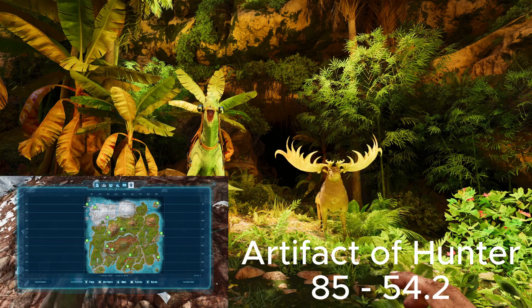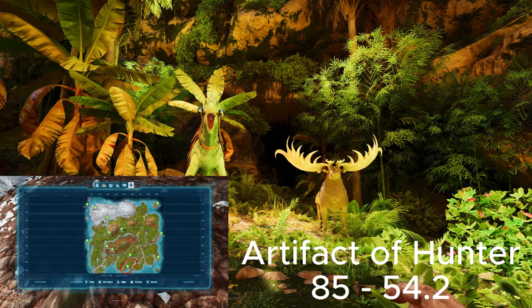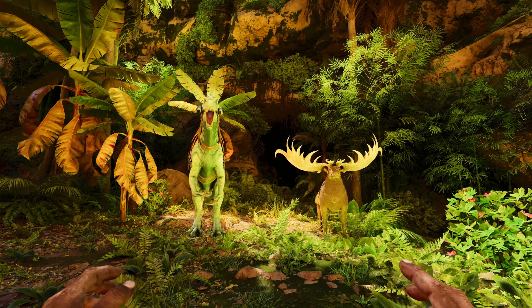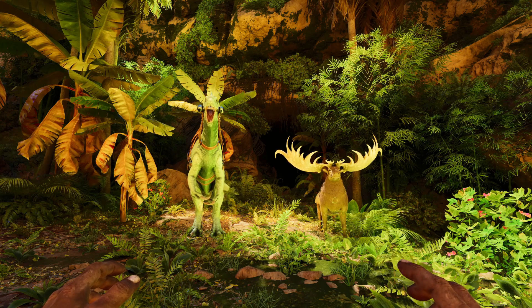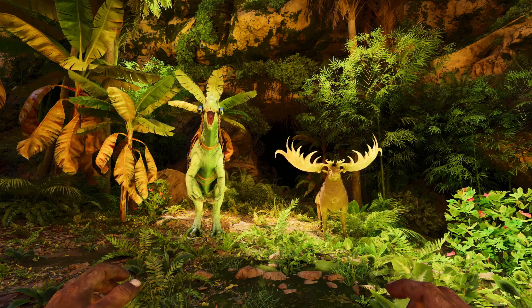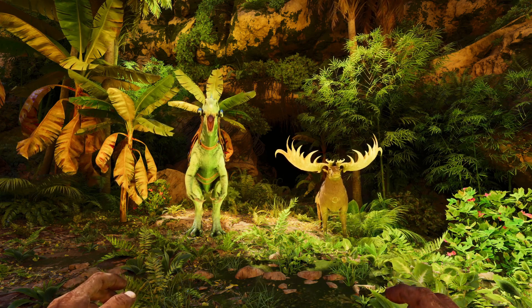Next is the Artifact of the Hunter. This cave is pretty easy. Small creatures will all work in here as well as the Baryonyx. For this cave I don't recommend using the Thyla, just because you have to take an alternate route to get it to the Artifact. The size is pretty small, you have to raise it pretty far in, it's going to get attacked — it's not worth it.